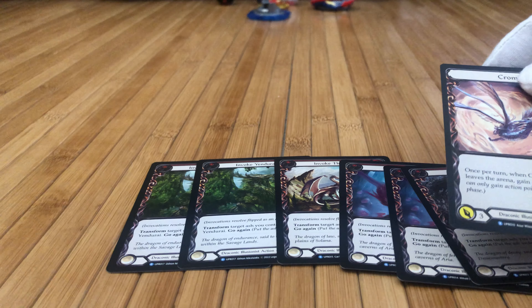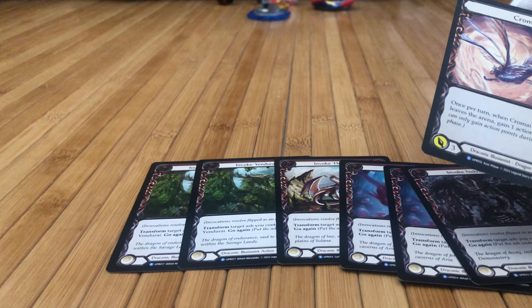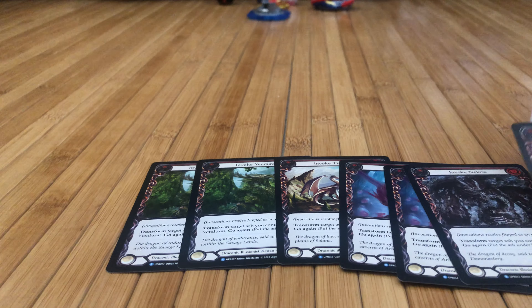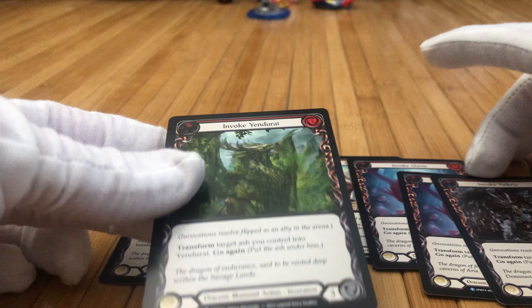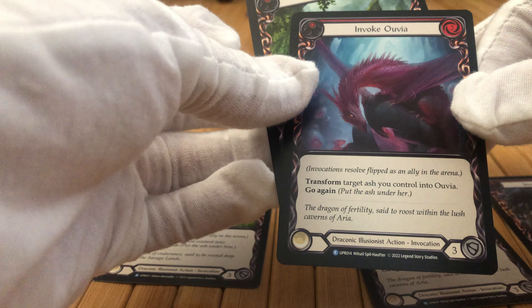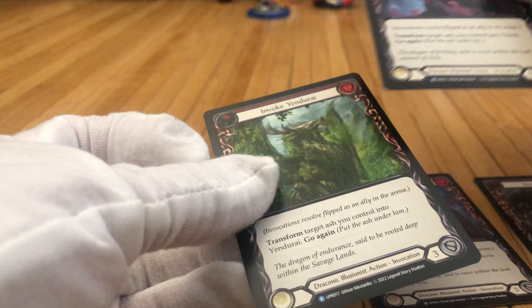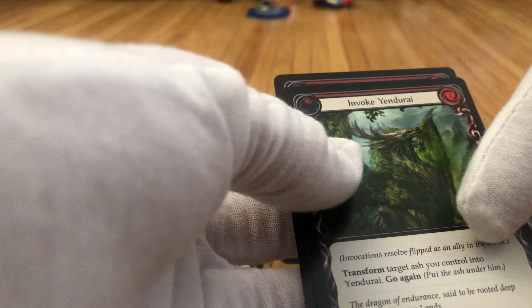I bought a set but just didn't get the two legendaries yet — I wanted to buy a set because it's cool and it's historical, the first time this class is out in Uprising. Maybe I'll introduce this character into my collection of decks for Blitz and Classic Constructed. I wouldn't say you can play this in Commoner — it's probably the only format where you can't play Dromai since these are all rare.